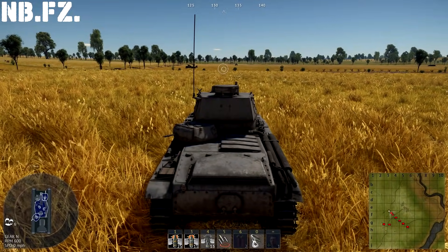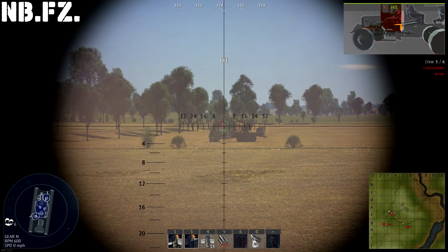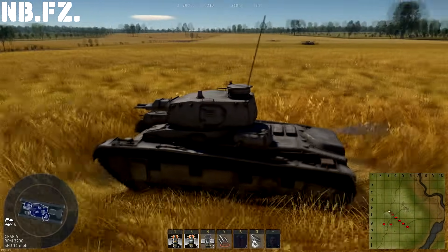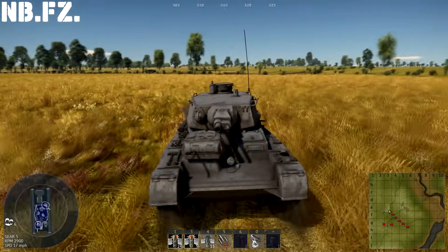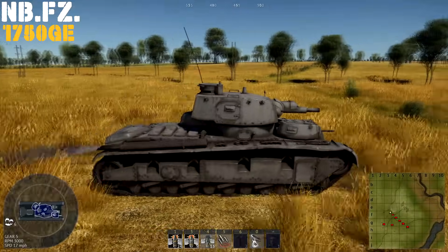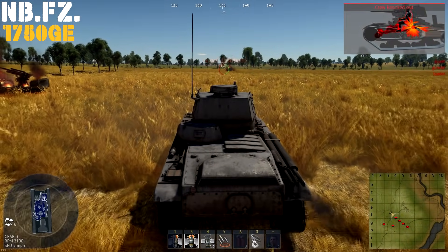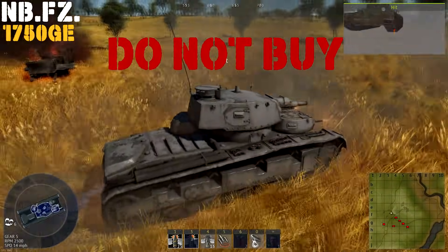Up next we have a tank that is a three-turreted monstrosity with a short 75mm and a short 37mm side-by-side, three machine guns — one on the coax and two on small sub-turrets. This thing is big, it's hideous, and if you want to make a fashion statement this is the tank for you. Costing 1,750 gold eagles at rank 1 with a 1.3 battle rating, it does have good guns with that short 75 and 37, but you just don't have any armor — you're huge with no armor. So we're both going to give this a don't buy, because even on sale there are better options.